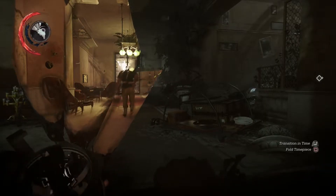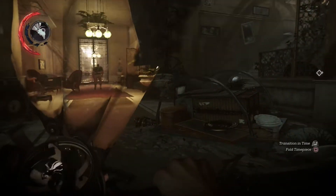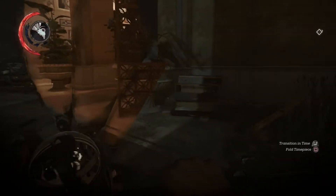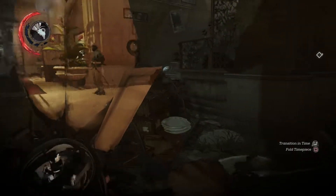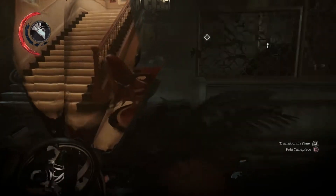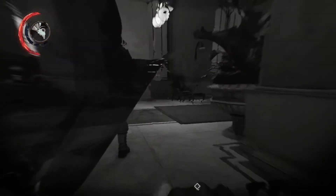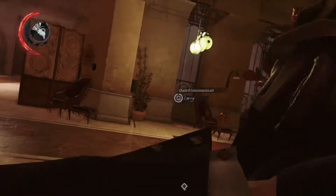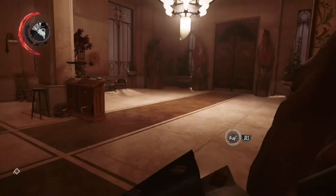Hello YouTube, Elpes back once again for some more Dishonored 2, and we're back in Aramis Stilton's crazy mansion. The way we get through is by skipping back and forward in time with this awesome little gadget just given to us by the Outsider. It allows us to do some pretty epic killing or stealth takedowns with relative ease, since we can sneak up behind someone and skip to the past instantly. It's a pretty damn powerful tool and a lot of fun.